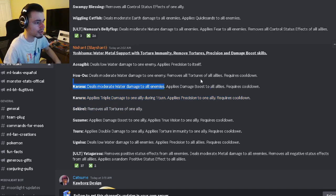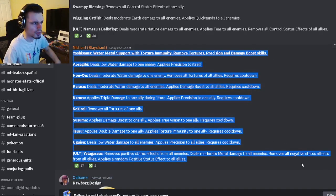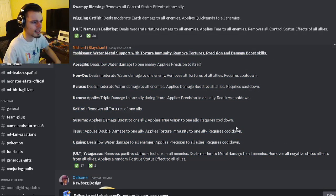He has triple damage and precision to an ally, damage boost to all allies, can remove all tortures from all allies, and has precision to himself. This monster will be very good inside of a bounty hunt — one of the best supports to have during bounty hunt, so definitely try to get it. Outside of bounty hunts I don't see it being used too much.